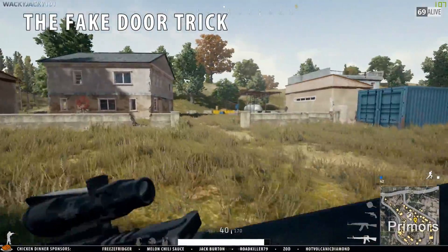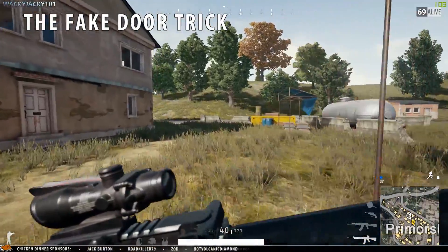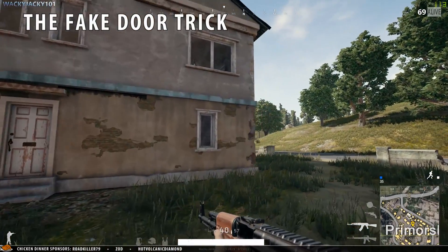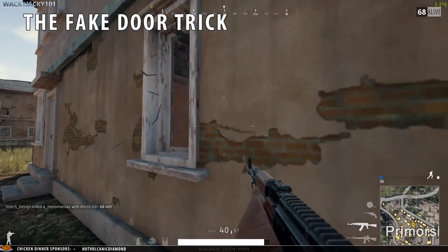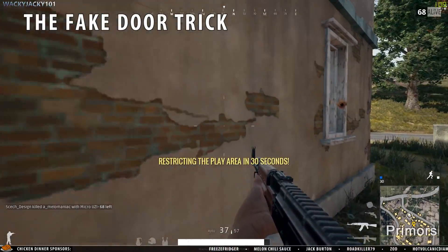The first trick is the fake door trick. The idea is to trick your enemy into thinking you're entering the building from a specific door in order to duke him out of the other. Because a lot of players will try to either escape or flank you when aggressively attacking a building like this. Duke him out and kill him easily.